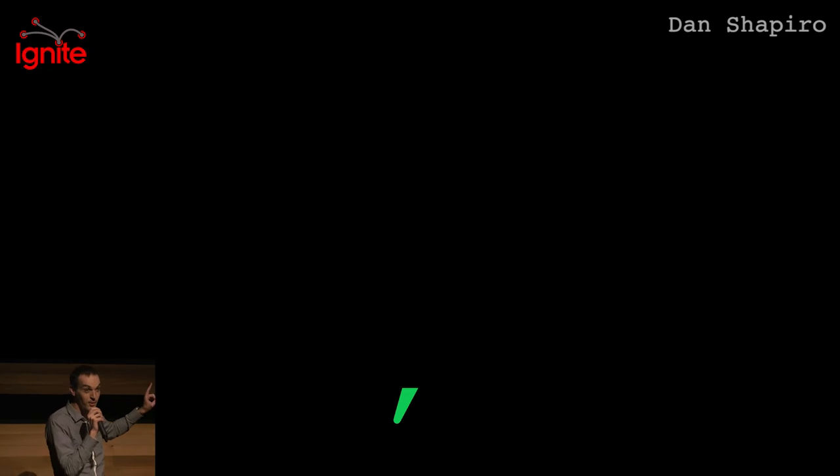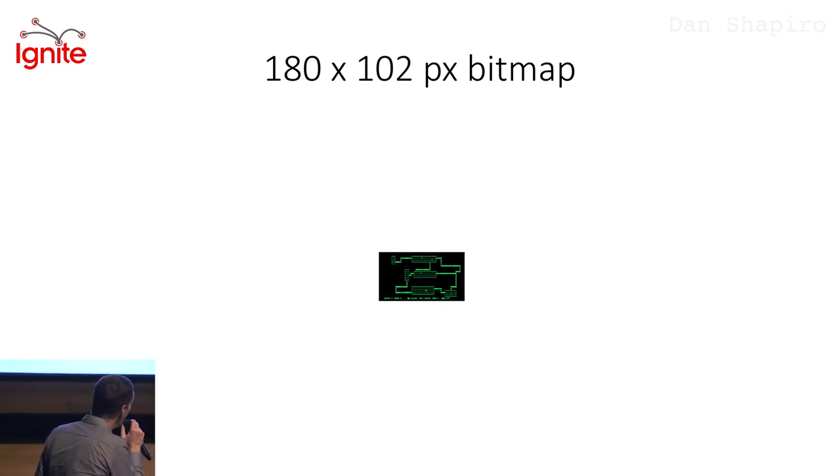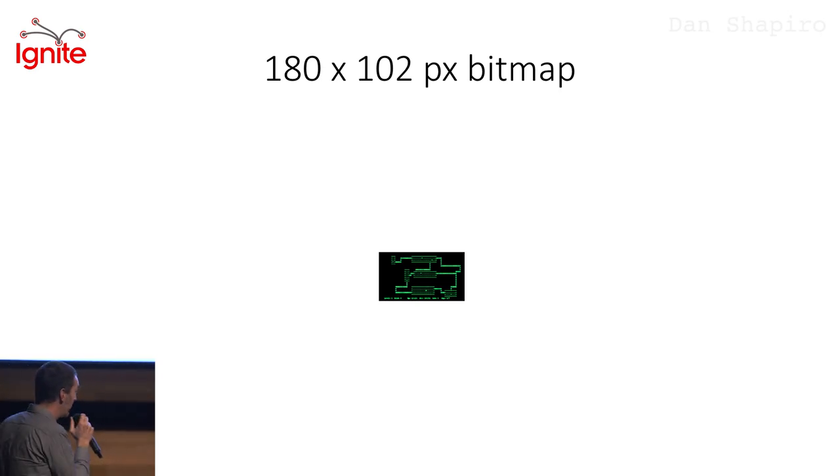In 35 years, I've seen it once and I've never won the game. Now, to wrap your head around what this game is like, let me show you a picture that represents it. This picture is 102 by 180 pixels. The reason this picture represents Rogue is because this picture takes up 50 kilobytes of computer memory — the entirety of the game.